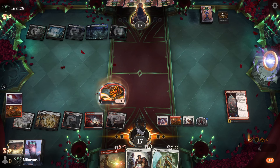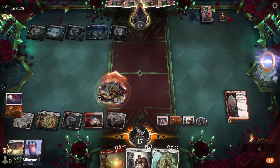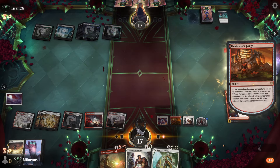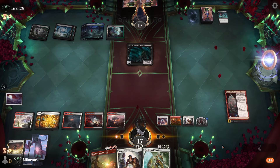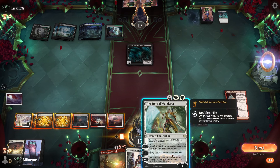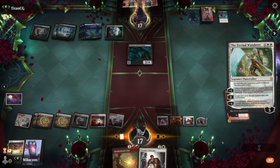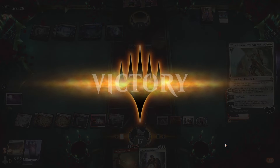We get the big Eternal Wanderer. Sending in the Forge token — looks like they've got something for us. They hit it with Go for the Throat. Preacher comes down. Maybe this whole one-spell-a-turn thing from High Noon is helping us out. We wander, make a token and draw — but we already know we're getting the Forge token. And opponent scoops it up. Good game.